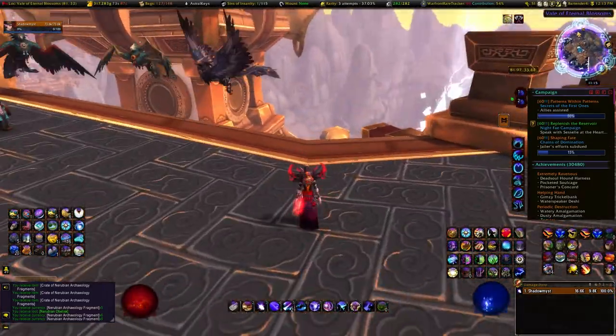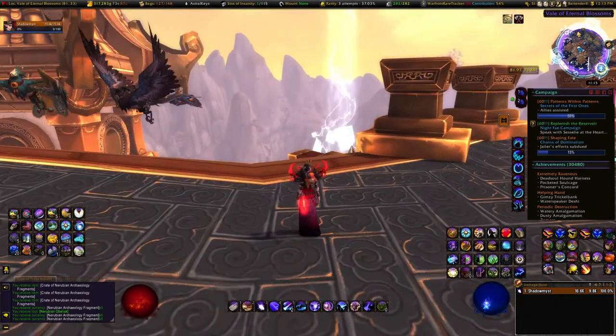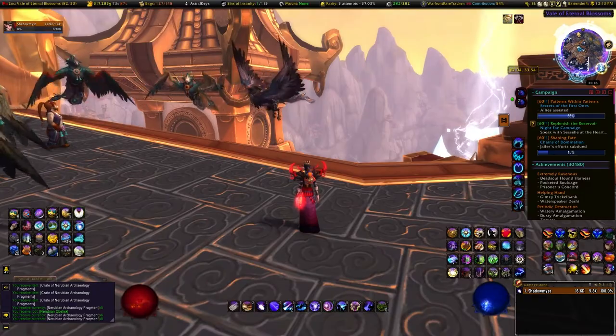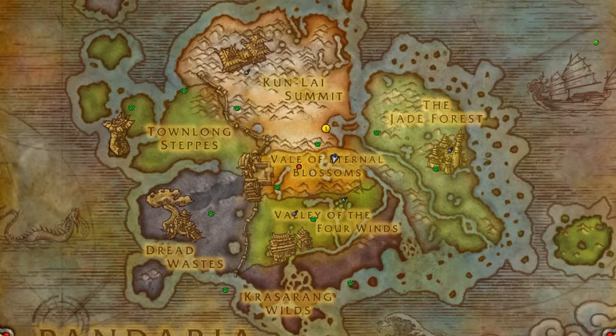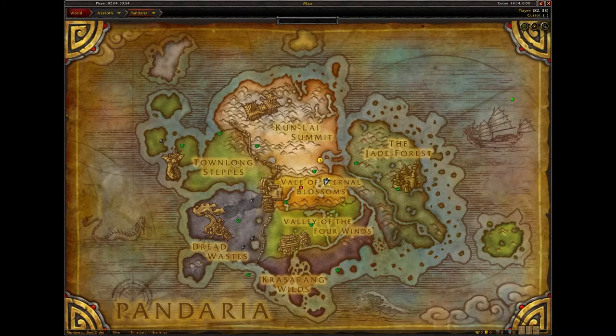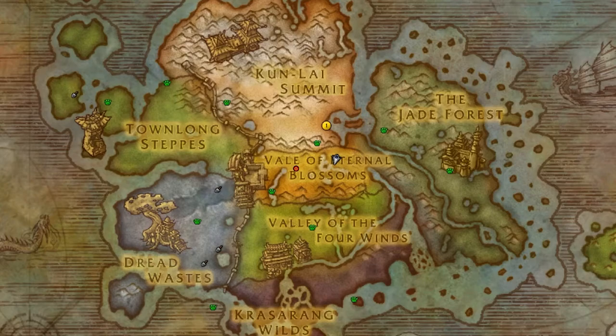The Lorewalker Map basically randomizes your dig sites. There's no real reason to need to randomize dig sites because of the Sonic Locator, but there is one reason you'd want to use it. When you first use your Locator, you're still going to have the same dig sites as before - the only difference is if you go out to them, you can't actually dig at them. You have to force-spawn the two new sites at the start, and the map is the best way to do that without logging out.